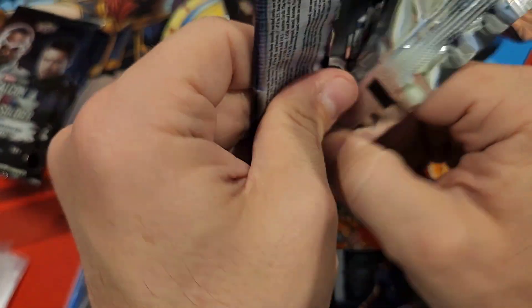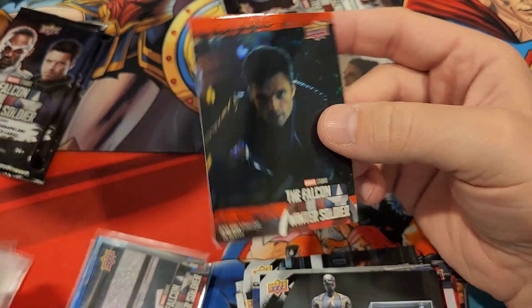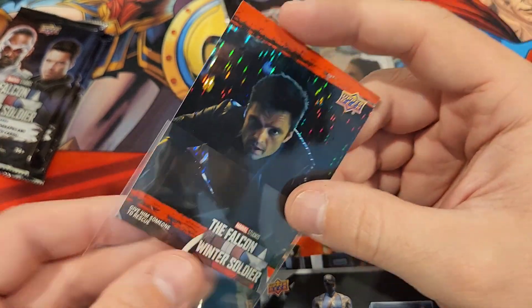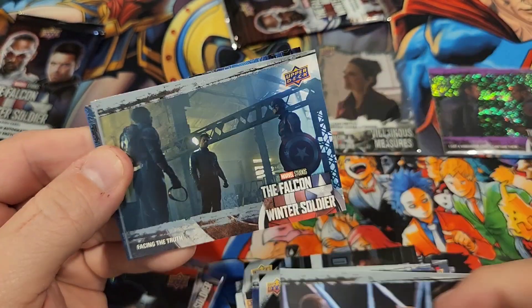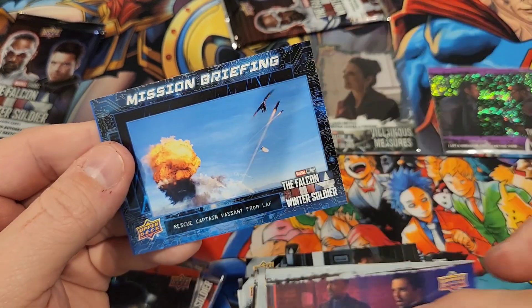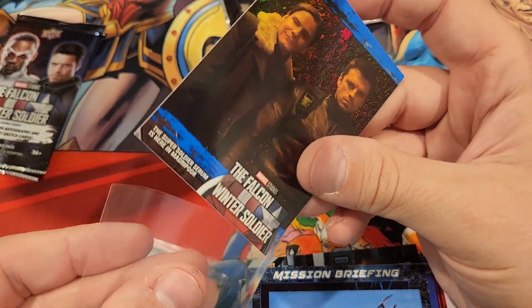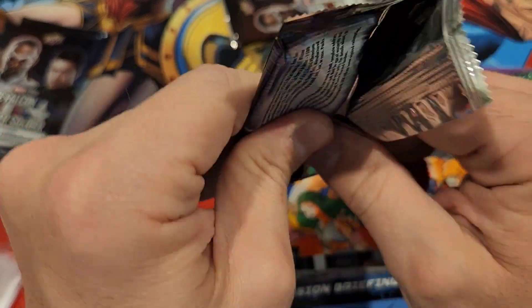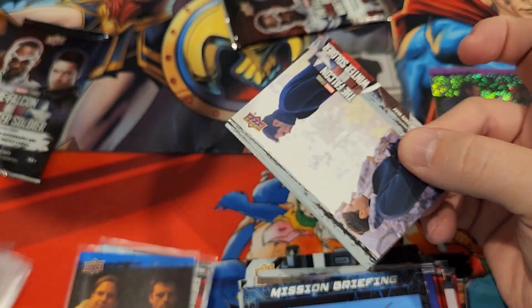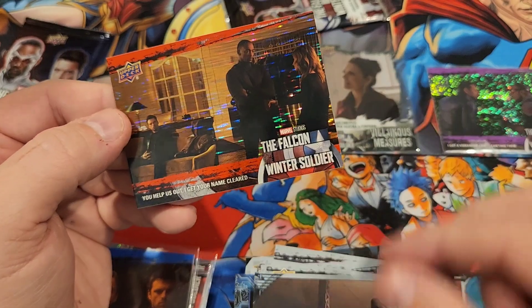See what we got — we got a few more packs. After this one, three more packs plus that pack we know something is in. So let's see what else we got here — see if maybe we get lucky and find another hit. There's a red foil. We got a mission briefings card; I think you get one of these per box. We got a blue. Two more packs and then the pack we know we have something in — might be an auto, I don't know. I don't think there'll be an auto, but there's always a chance.